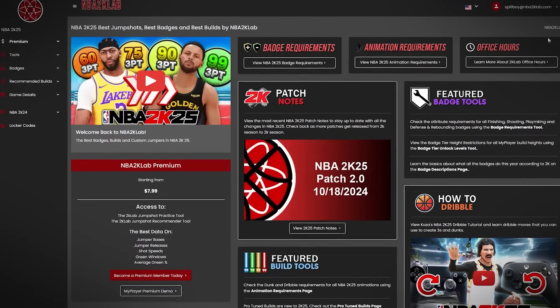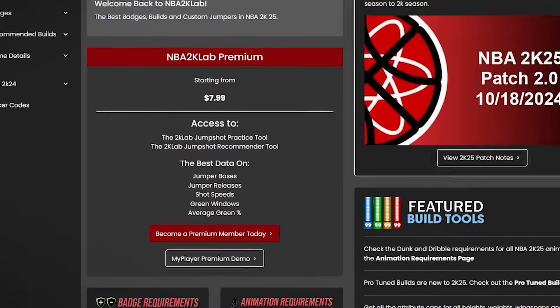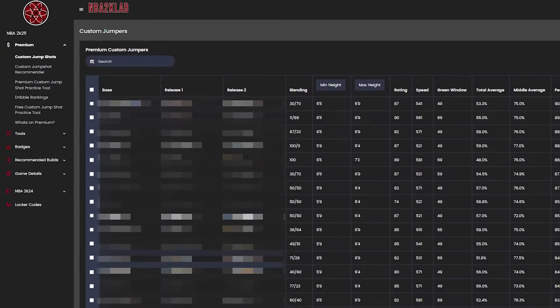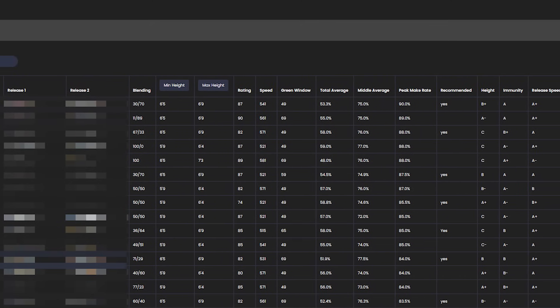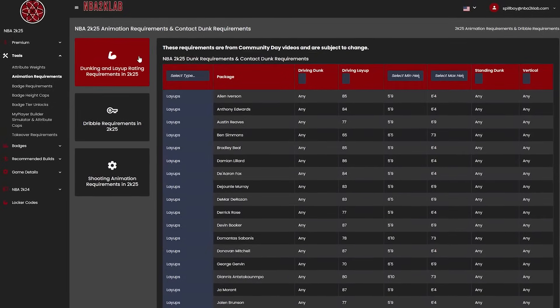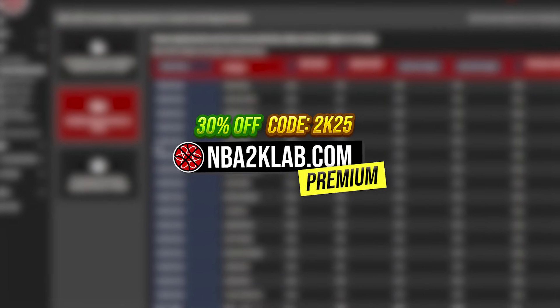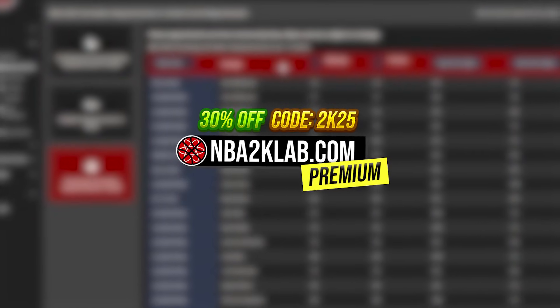While we offer this analysis and a ton of other content for free, we also have a premium membership at NBA2KLab.com. This gives you access to our full database of custom jump shots with make percentages and jump shot speeds to help you find the best shot possible, along with a lot of other useful tools to help improve your game. By using code 2K25 you can get 30% off, which is 10% more than our usual discount. But let's get back to the video.